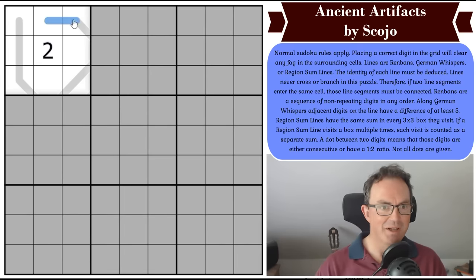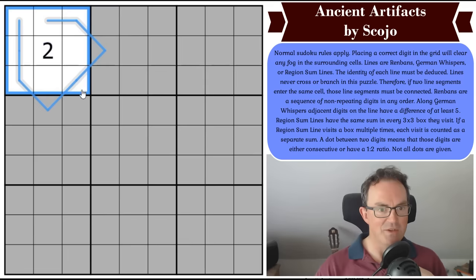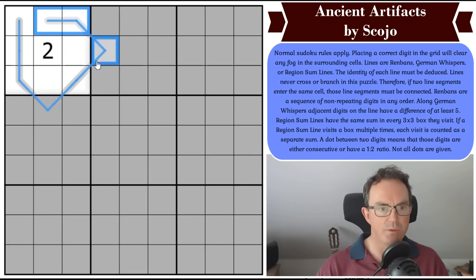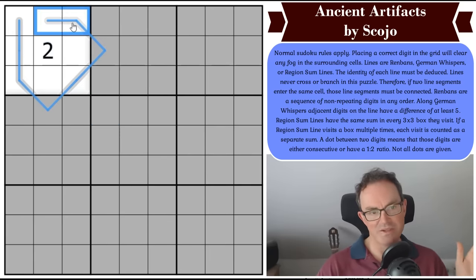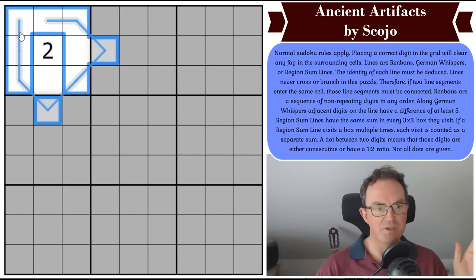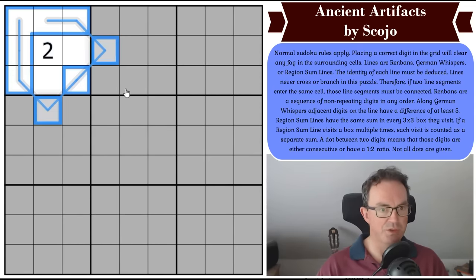I've just realized I've lost my line in box one. So all we can do here is analyze what this line can be. Can it be Renban? One, two, three, four, five, six, seven, eight — and the answer is no. If you can't see why this can't be a Renban line, pause the video — this is good practice. The reason it can't be Renban is it cannot contain a repeated digit.